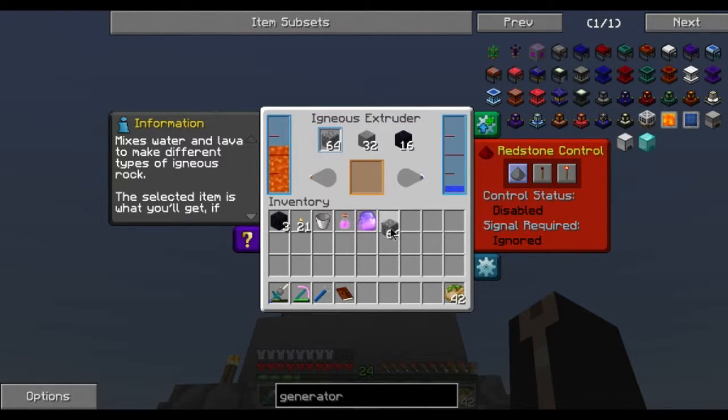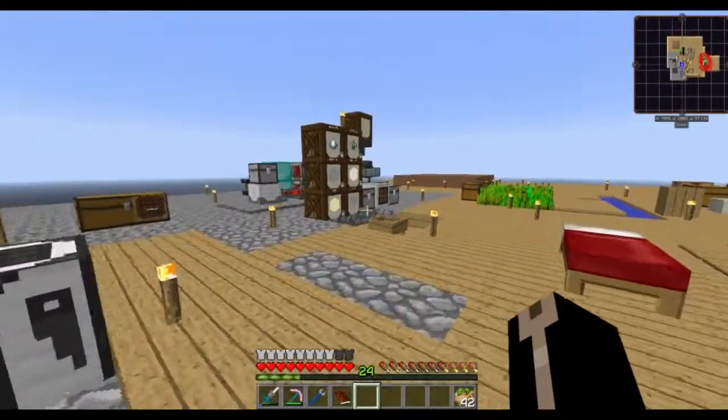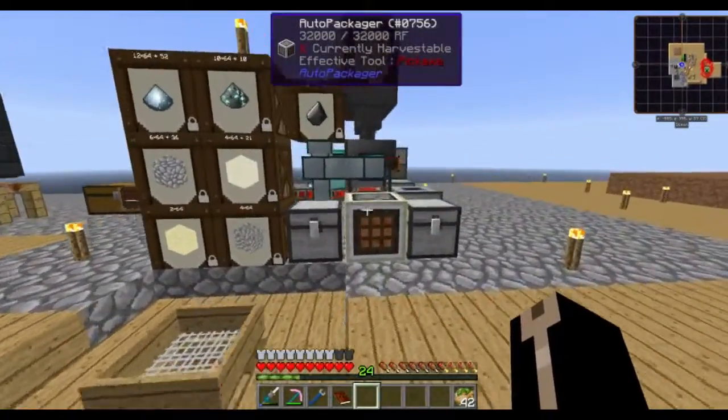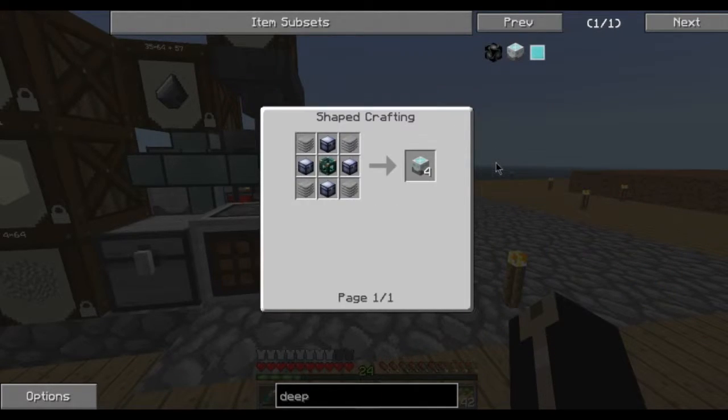That's pretty crazy - all I gotta do is take that out and boom, 64 of them. That's really cool. I wanna get like an infinite storage barrel. I assume deep storage units are still a thing.